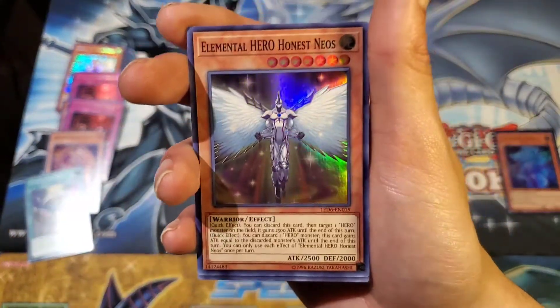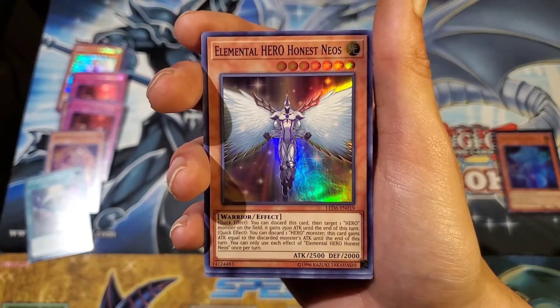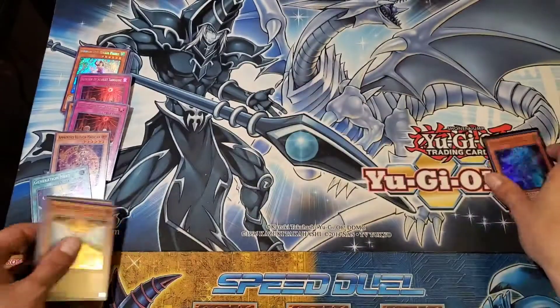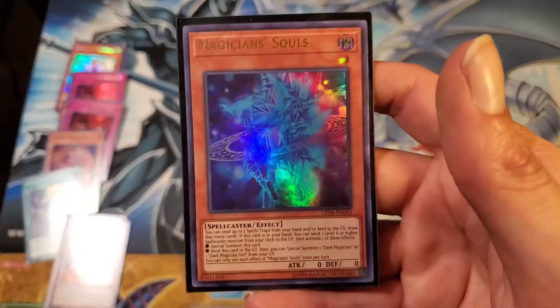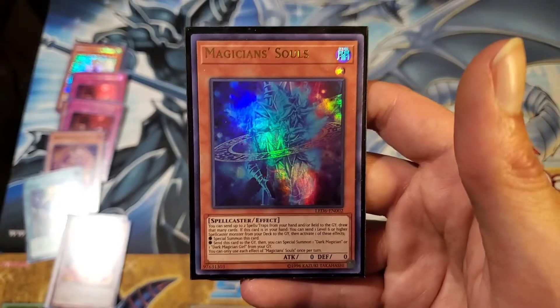For our super — well, that about does it for this pack opening! Let me know down in the comments what you guys thought of it. I think it's a freezy weezy opening if we ever had one, and there is our Magician Souls again, just to wrap that up for you. This is IATD TV signing off — peace out!